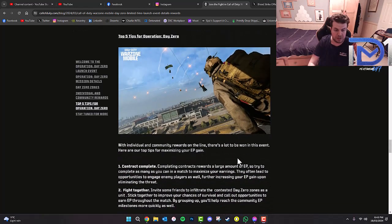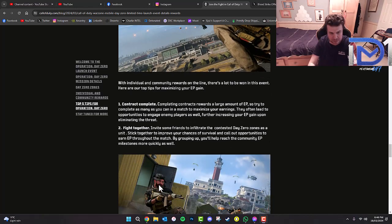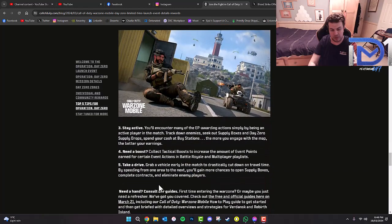Here are the top tips for Operation DayZero. First, complete contracts — they reward a large amount of EP, so try to complete as many as you can in a match to maximize earnings. They often lead to opportunities to engage enemy players, further increasing your EP. Second, fight together — invite friends to infiltrate the contested DayZero zones as a unit. Stick together to improve survival chances and call out opportunities to earn EP, helping reach community milestones more quickly.